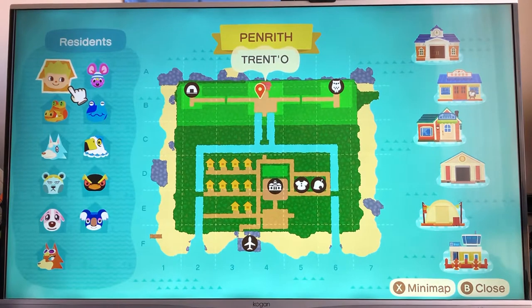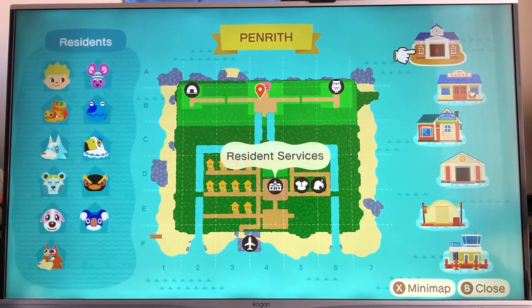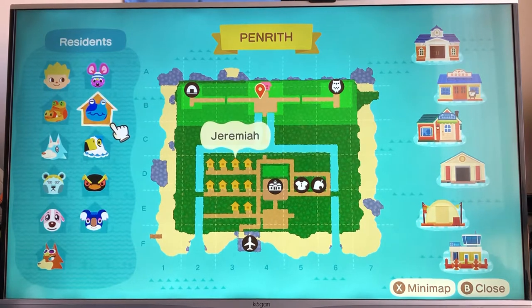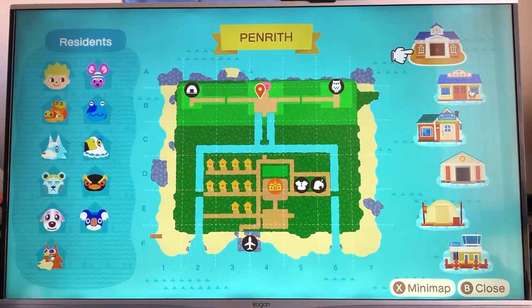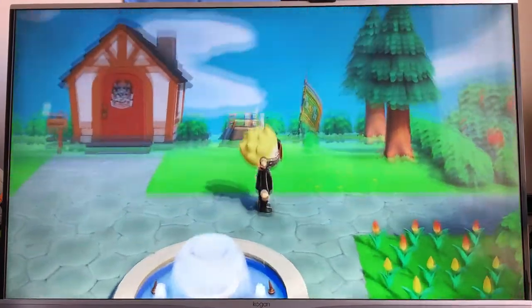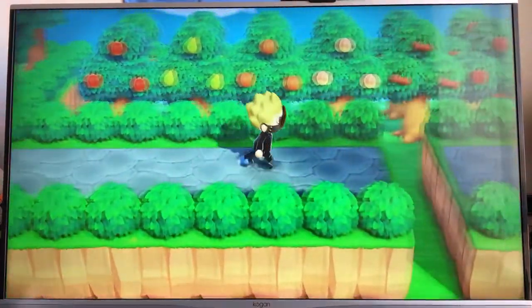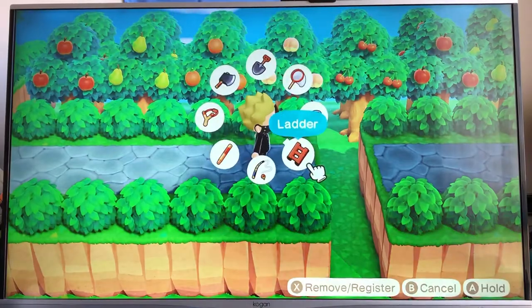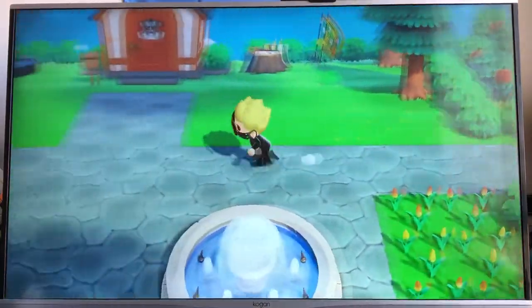Check this out. My house is in the middle, on top of the mountain there. And next to it, on the two other mountains, is the campsite and the museum. Down the bottom, at the moment on my island it's apparently overcast. I'm going to show you guys the bottom first, but also the top.